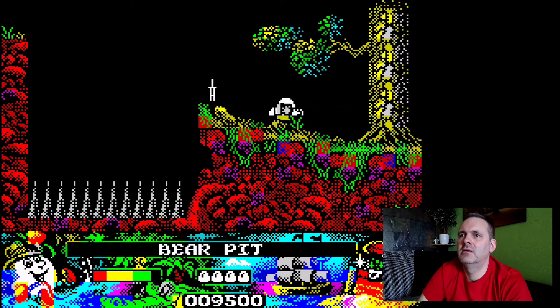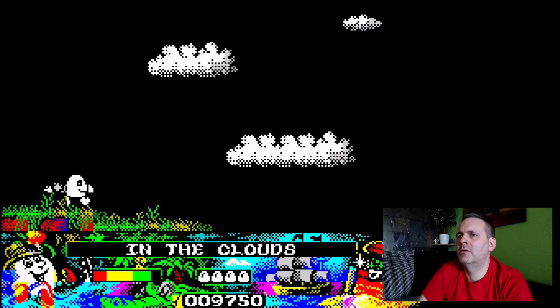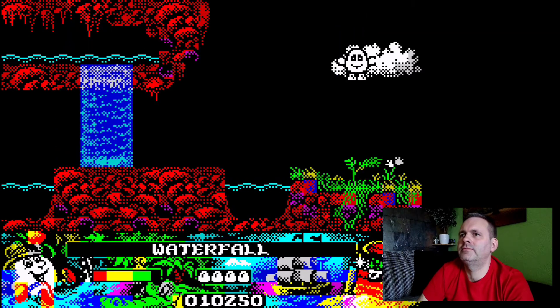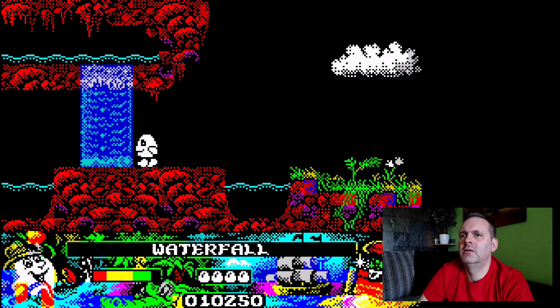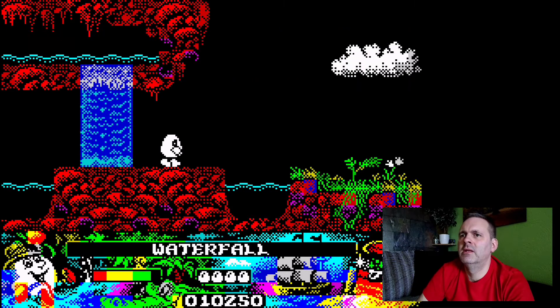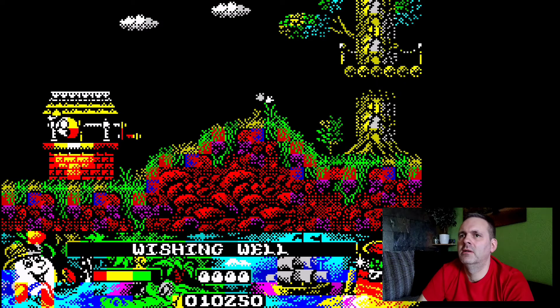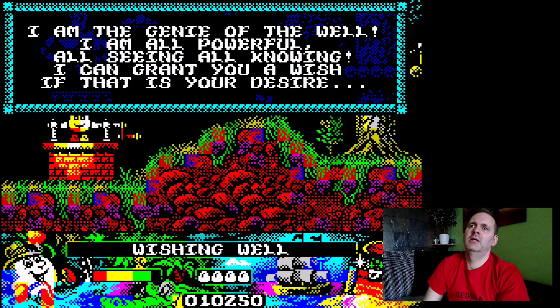Grab that star. I think that's as far as you can go on this level. Obviously you don't want to fall on those spikes. Got four lives. Jump up here... oh, there's a coin in there. Got the coin. There's a waterfall — how pretty. We can't get past that waterfall yet; we need something else, which we will have very shortly. And in this well there's a genie — let's see what he has to say.